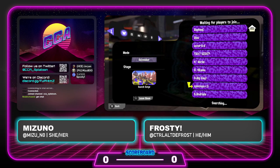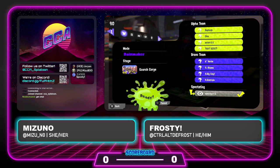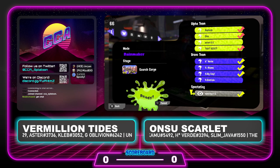Hello, hello, hello — many, many hellos! Welcome, everyone, to week number three of Sunday Night Splatoon. I am Mizuno, and I am joined by the ever so wonderful Frosty. Frosty, how are you doing tonight? I am doing fantastic, thank you for asking. We have a very intense set coming up right now with the University of Louisiana at Lafayette's Vermillion Tides versus Ohio State University's ONSU Scarlet.